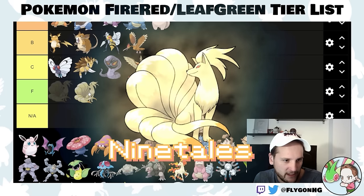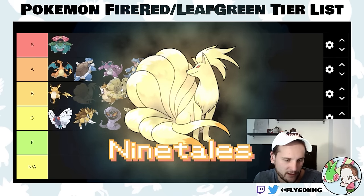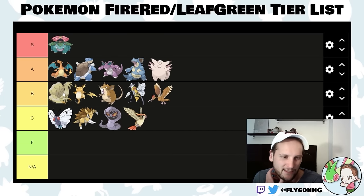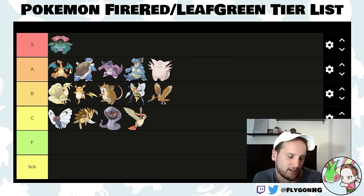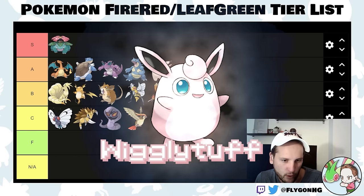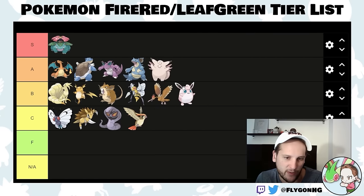Ninetales is a LeafGreen exclusive and significantly worse than Arcanine, but it's a strong Fire-type. You don't really need a strong Fire-type in this game other than against Erika. I'll put it in low B-tier. It gets Flamethrower so late that unless you want to use the TM, you'll have to delay Vulpix for a long time. Wigglytuff is like Clefable but worse — low B-tier as well. Not as bulky despite more HP, not as much special attack, and it doesn't get Encore.